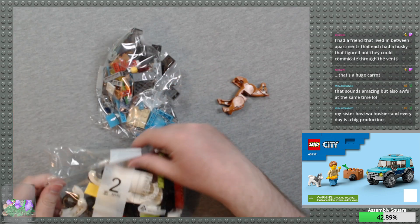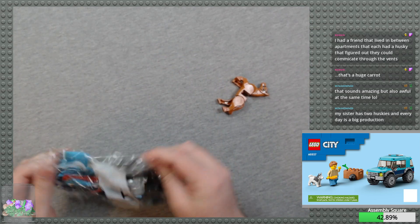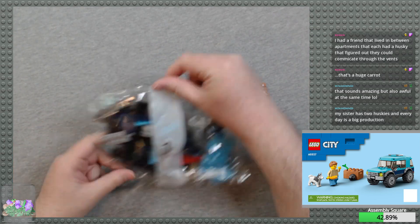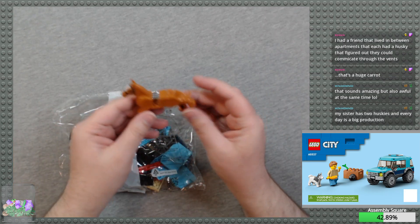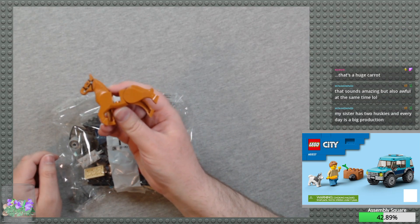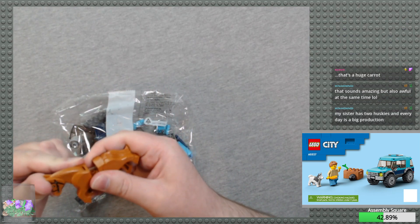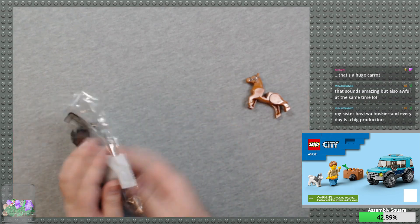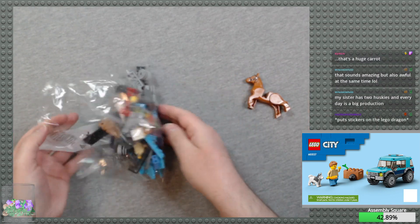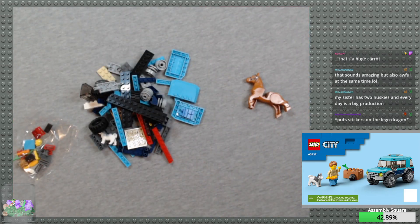We are doing bag number one, so we'll put aside bag number two. All right, bag number one and the horse. This pose kind of makes it look like a dog stretching. The head goes up and down. All right, let's do that — put the bag over there.